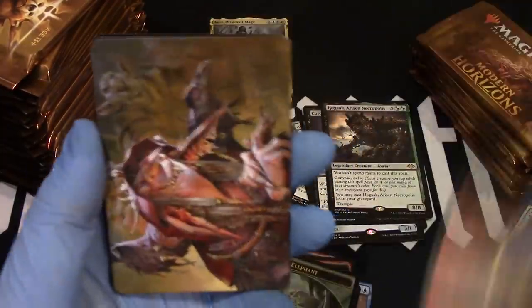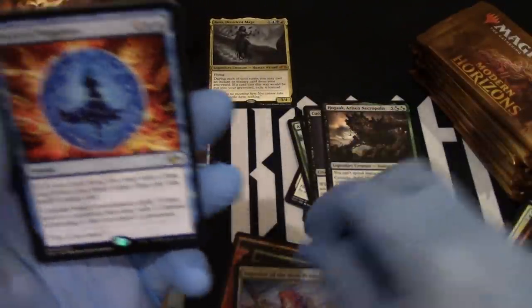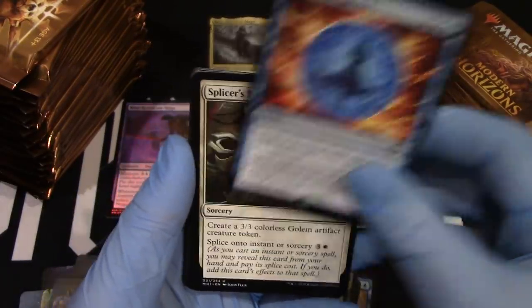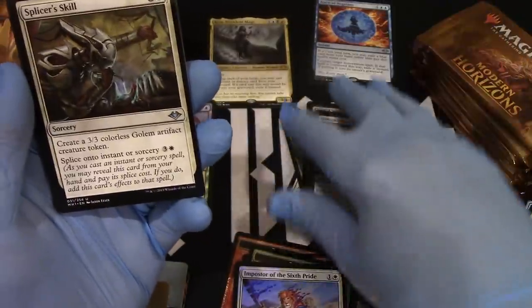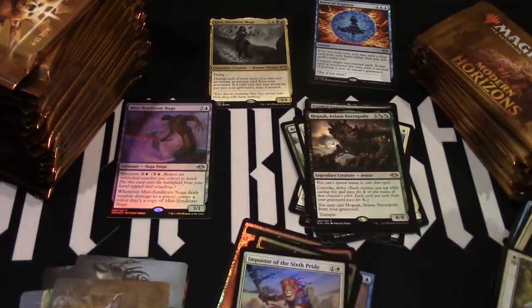Goblin. Mountain. Pride. All right — Force of Negation! There we go. That's big. Nice. Boom. There we go. I'll just throw this up there because that one's awesome. I don't normally do that.